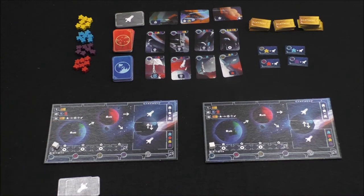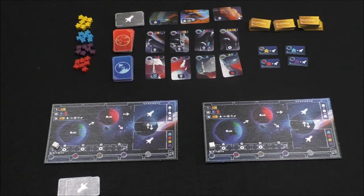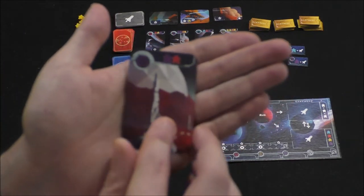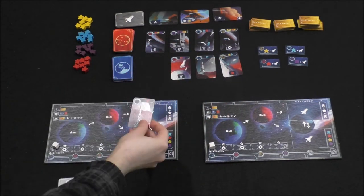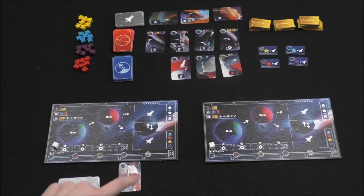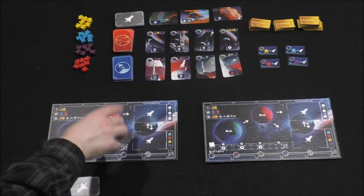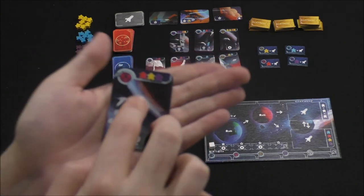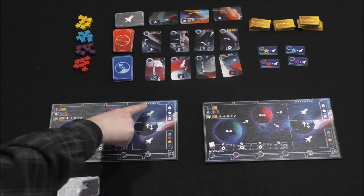Typically the action is to spawn new colonists on the Earth. The second thing you can do on your turn is to take one of these Earth cards or one of these Mars cards, and the only way you can take them is if you have the required colored colonists on those planets, respectively. For example, this is an Earth card, and in order to take it and add it to my tableau, I would need a purple and a red meeple on Earth already. Then I put it under my board in the purple column. For a Mars card, I need those colored meeples on Mars — for instance, red, yellow, and purple.